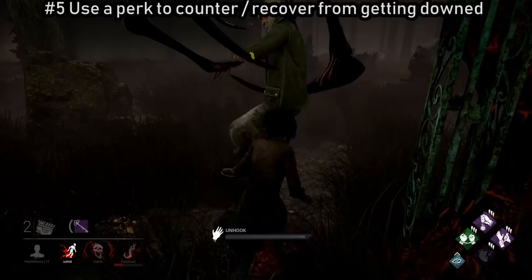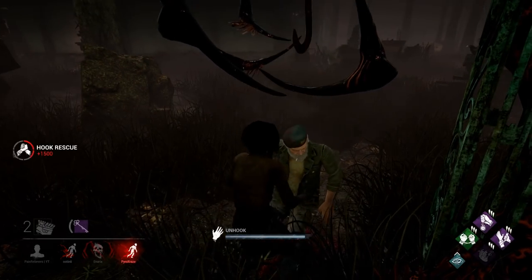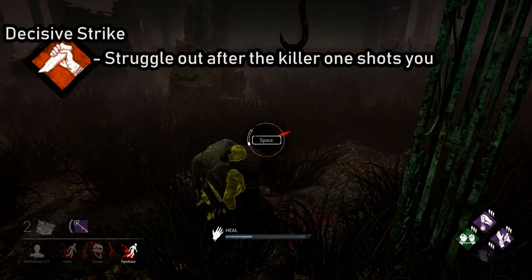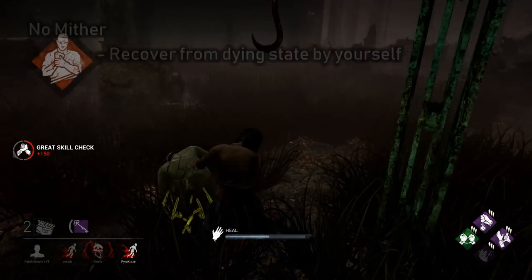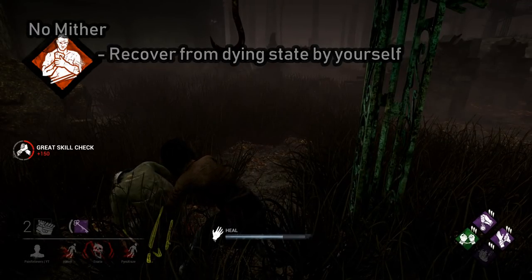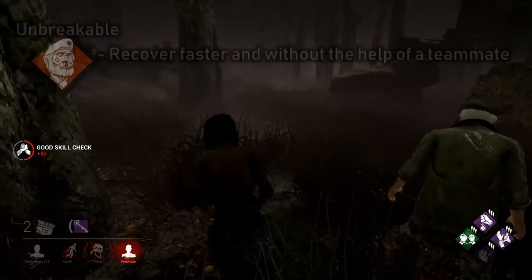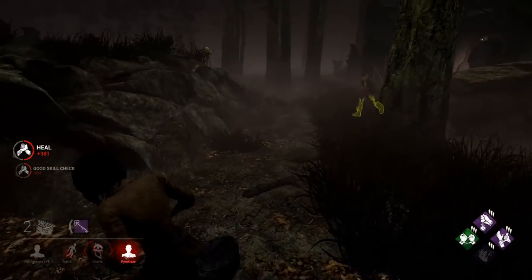There are a good number of perks that can increase your odds of survival if the killer has No One Escapes Death. You can use Borrowed Time to save teammates from hooks, Decisive Strike to struggle out, No Mither to recover from the dying state if he slugs you, Tenacity if he slugs you, and Unbreakable if he slugs you.